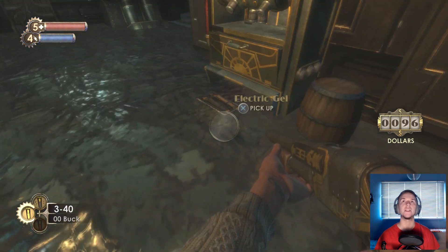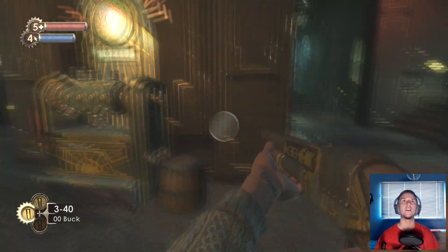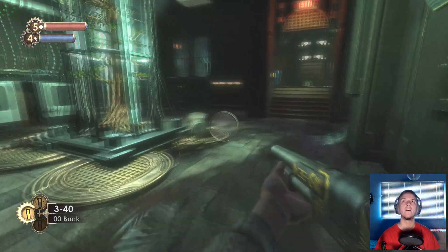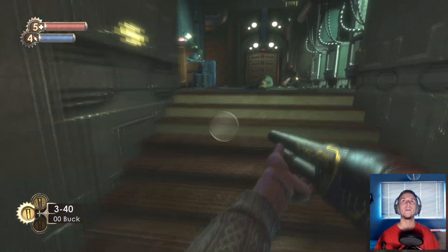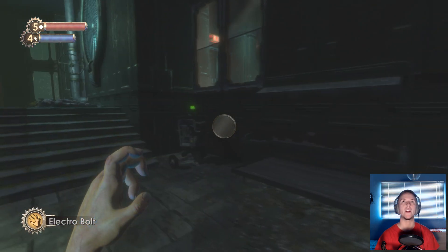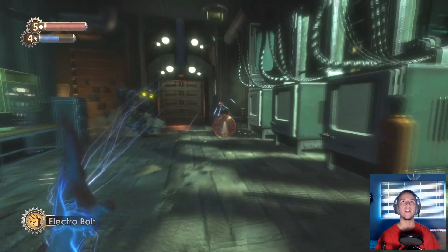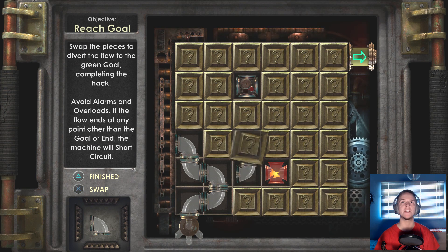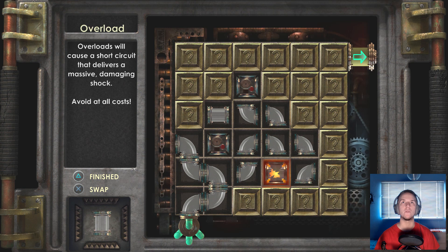At least we're near the end of the level. There's electric gel - not sure what that does. There's a U-Invent station but I don't think we need to use that yet. Let's go up here. There's another turret that we need to try and get rid of. I'm going to hack that one and get this one disabled - you have to do at least two.